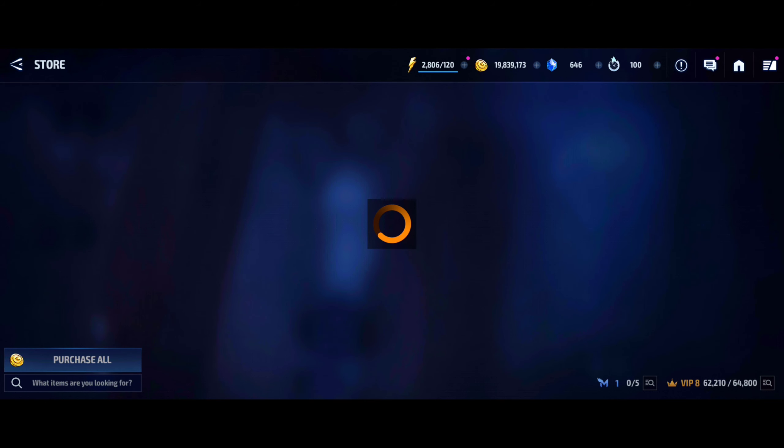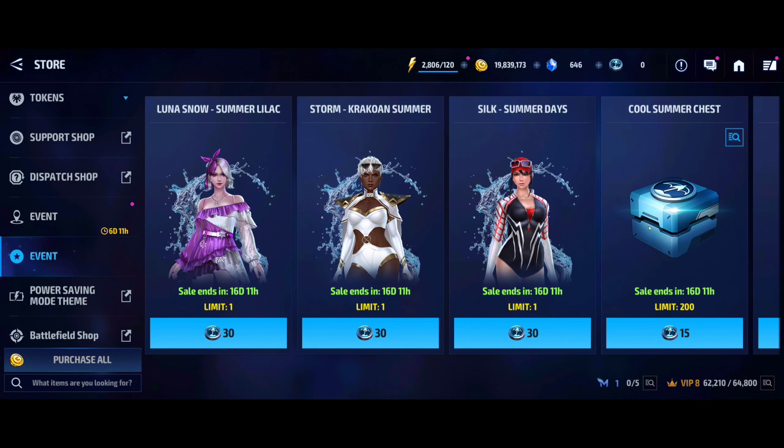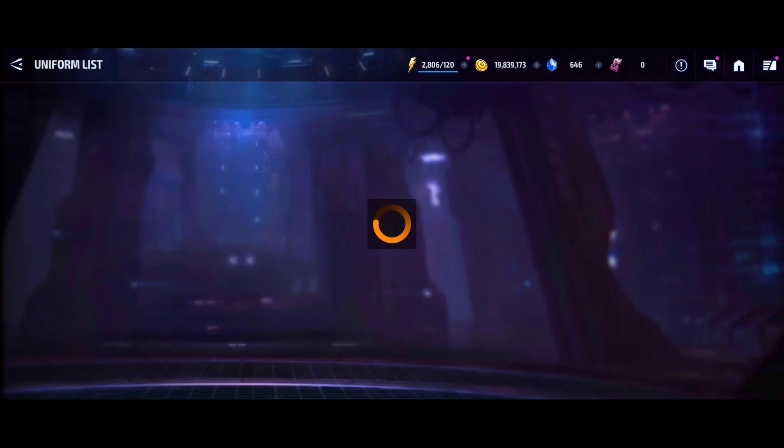The event shop has opened. If you go to the event shop, we have Stormcrack 1, Silk Summer Days, and Luna Snow Summer Lilac. You may have Enchantress here as well, but since I purchased the Summer Days uniform it is not available for me.